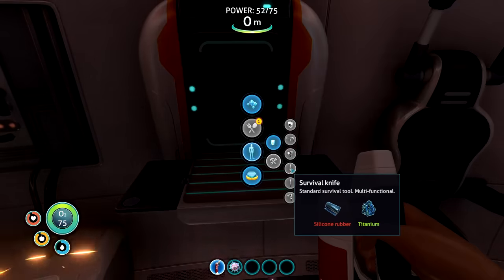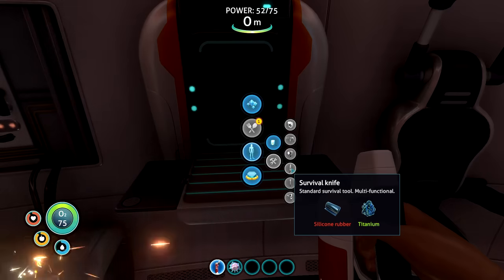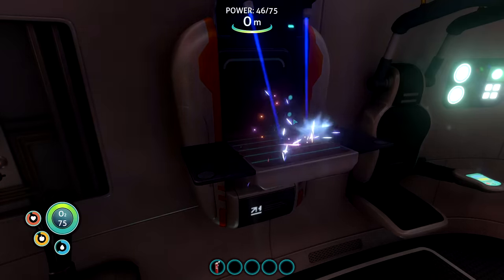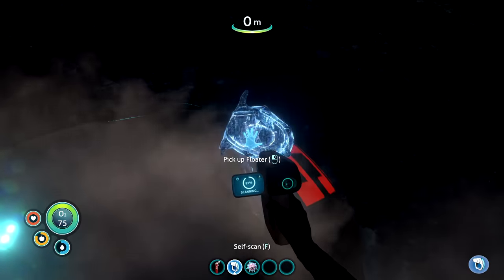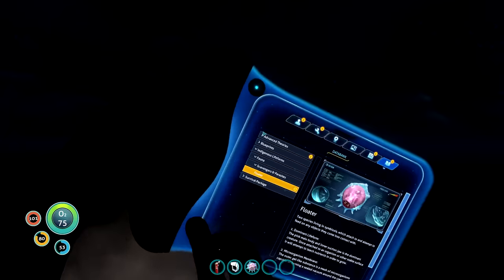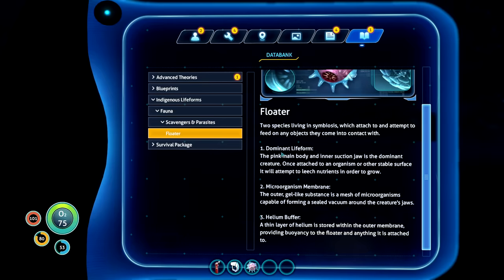I used this time to look through all the stuff I could make, like a survival knife or a repair tool. But my chat suggested that I should make a scanner first. Turns out the scanner is the most important item in the game - you need it to learn about new items and actually everything in Subnautica. The first thing I scanned were these purple things called floaters, but honestly that won't change my mind that these are going to eat my soul at 3 a.m.